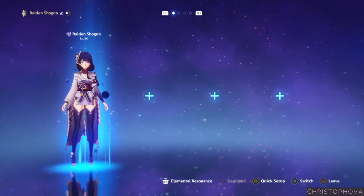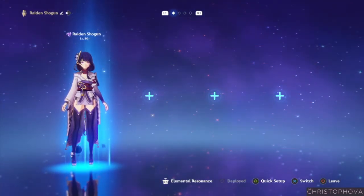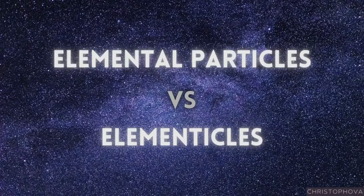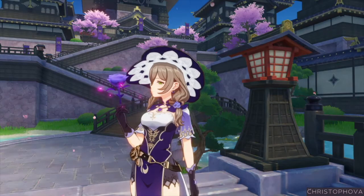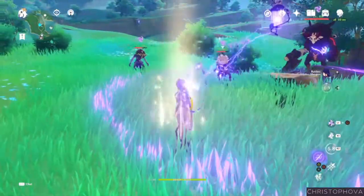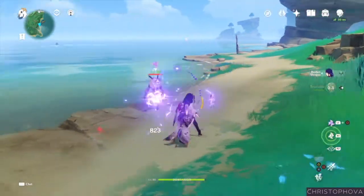We're going to take a slightly different approach to team comps today, because the Raiden Shogun fits a specific role and purpose within the team, so she can basically go anywhere. Let's start with Electro resonance — High Voltage — so Superconduct, Overloaded, and Electro-Charged reactions are guaranteed to generate Electro elemental particles. Pairing your double Electro team with Cryo, Pyro, or Hydro units is going to build up those bursts faster. Let's consider Lisa, the Traveller, Kujo Sara, and Kaeya. Lisa and the Traveller are two options everybody will have access to. The more bursts your team can pop off, the quicker the Raiden Shogun can build resolve stacks.